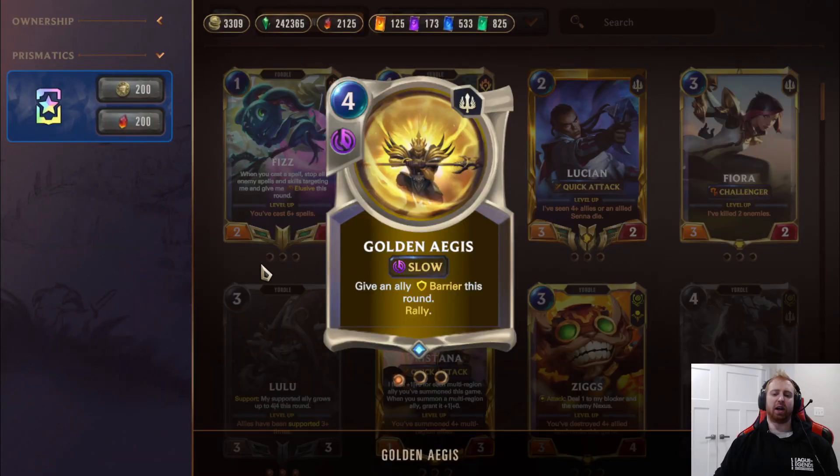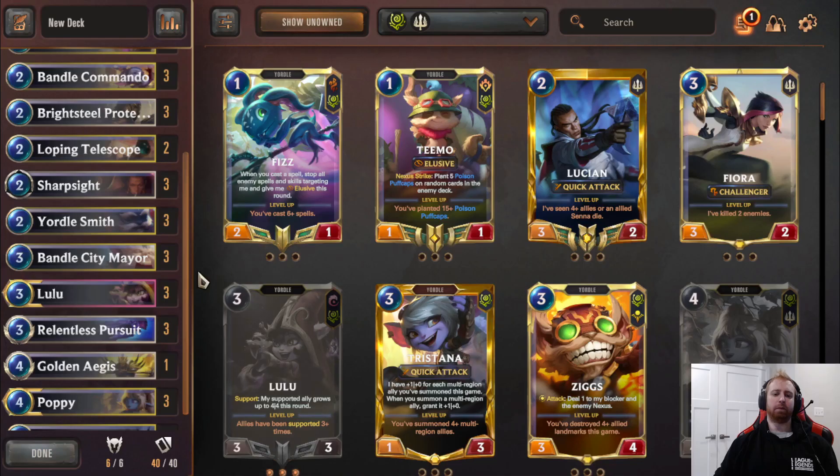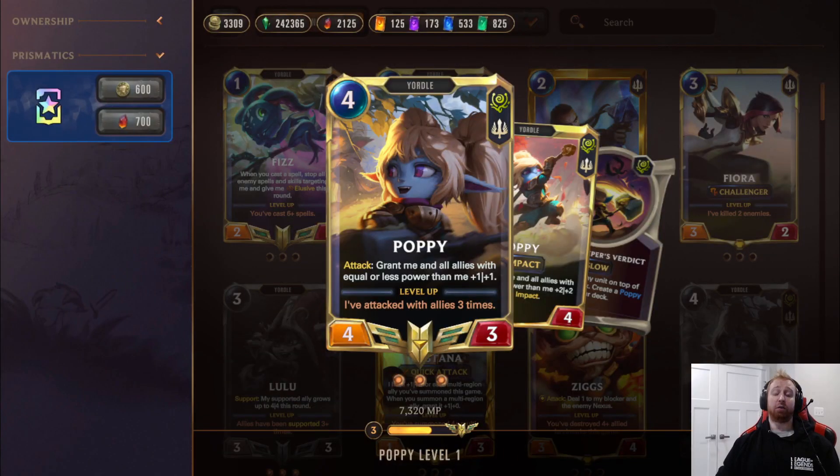Going Angus is just a fourth rally — gives Barrier but costs one more. Poppy is probably the best card in the deck. There's a lot of good cards like Mayor but Poppy takes the cake here. She's a 4-3 so when she attacks all allies equal or less power to her — which is basically all of them, she's the strongest in the deck — gain plus one plus one.